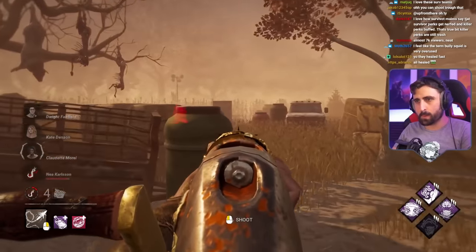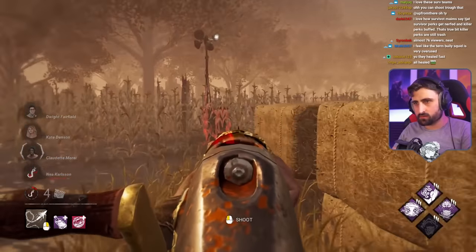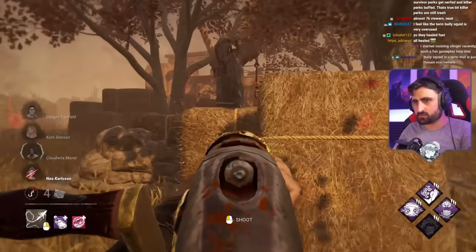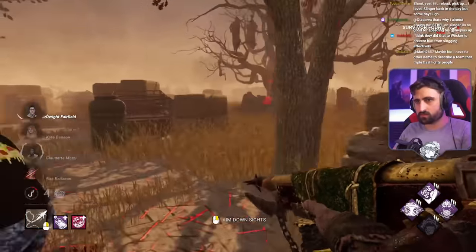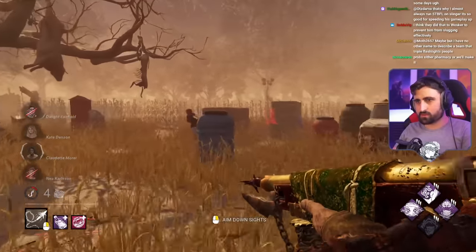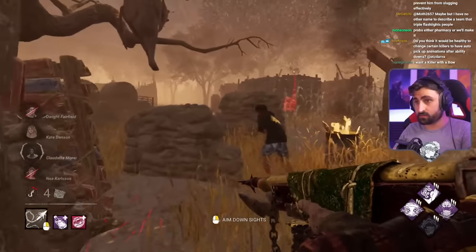Someone's coming from the corner. Where are they? Are they on the gen? I heard steps near me. I'm very close — this is not going to be an insta-down, but this is fine. Did we ever hook this guy? No, just injure him. He doesn't have a great escape here — he went right but we didn't aim it too well. This is a difficult loop against Slinger, I think.